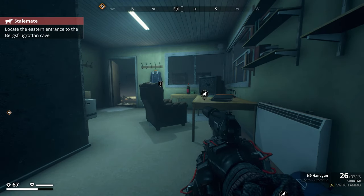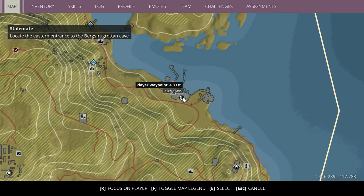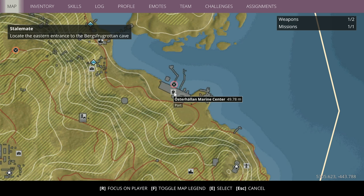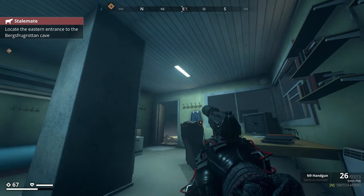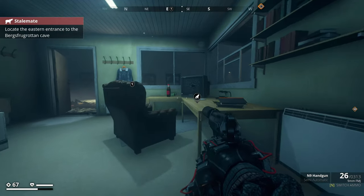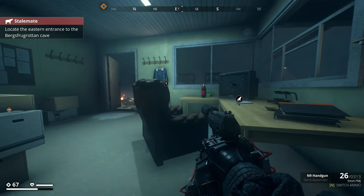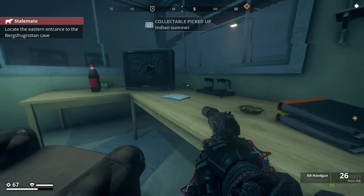Alrighty guys, for picture number nine, you want to come to my location over here. The coordinates are roughly 5345 by negative 413. It's over here at the Osterhalen Marine center. Now this area is all open — there's only one little green barracks building that you see. There are so many enemies around me. You want to come into that little barracks and it's just located right here next to the TV.